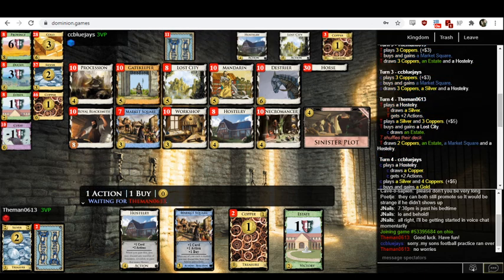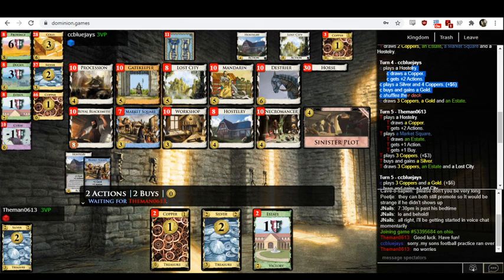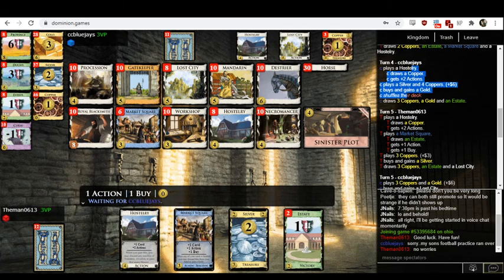The Market Square is, again, a waste of a buy. I feel like they've basically done one thing in three turns, which is buy a silver. These other two action cards are doing nothing for them. Then CC Blue Jays has bought a gold. Don't buy golds — it's a bad idea. Gold is such an overrated card. New folks love gold — they're like, 'I've got six, gold costs six, I better buy a gold.' That is just a mistake like 85-90% of the time.